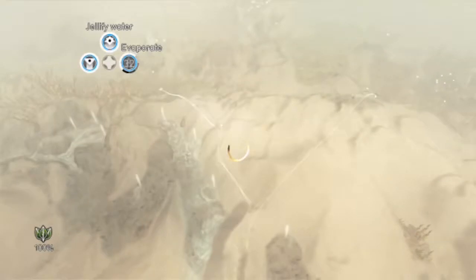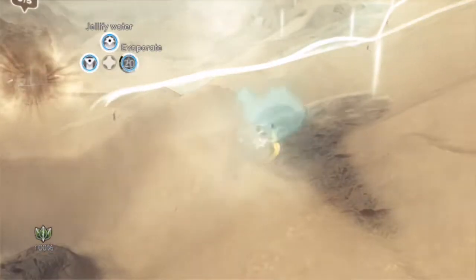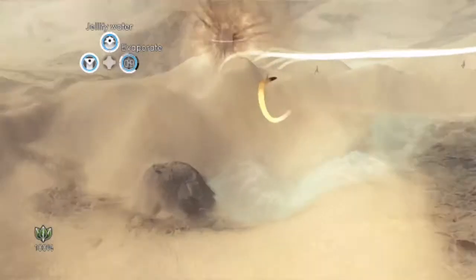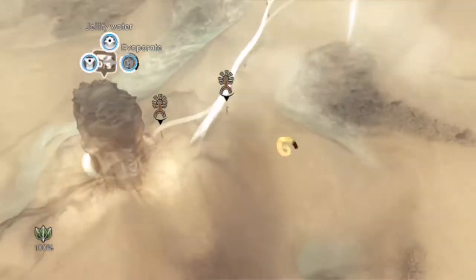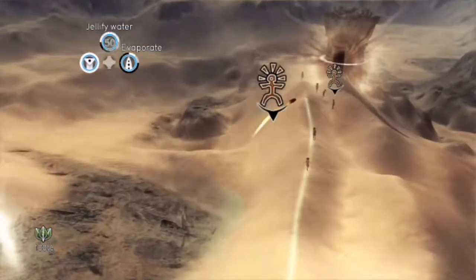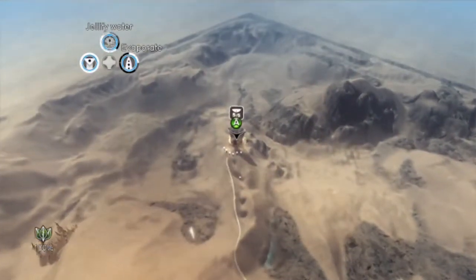The good thing about Evaporate is, if it runs out, you can use Jellify Water and it will have basically the same effect. Because instead of just removing the water, what Jellify does is make it not move. So where we have little bits of water flowing around, Jellify Water would make them solid. What the hell is wrong with your brains, you idiots? He's given me the sign telling me he's stuck, and yet he's just walking away from where he was stuck.